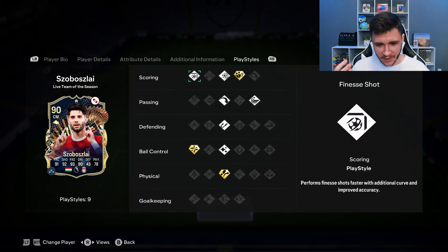He does have three play style pluses, which is also a huge positive for the card. He does have the dead ball, technical, and Trivella. The technical play style plus is very effective. The Trivella and dead ball are pretty good, but nothing too crazy. Overall, I'm going to go ahead and give the card a 9.1 out of 10 rating. I really enjoyed using him as a more advanced center mid. If you guys are on a budget and you're looking for a midfielder under 250,000 coins, I think Sobizlai is probably your best option. He can do everything really well in game and he does have the potential of getting a plus two upgrade as well.